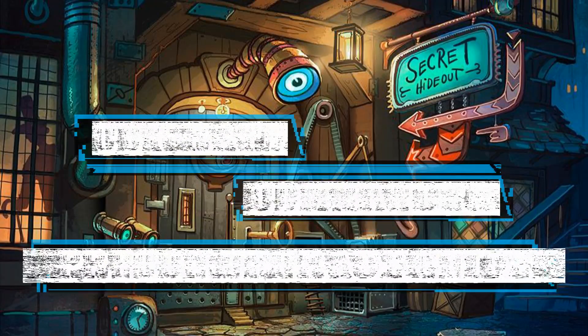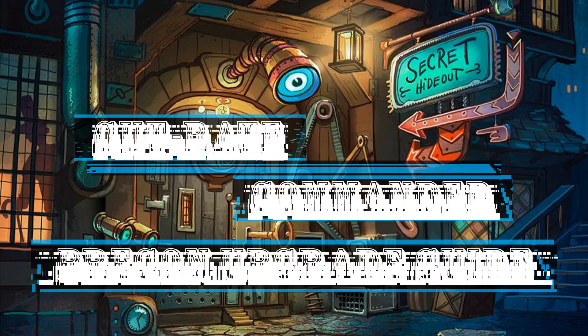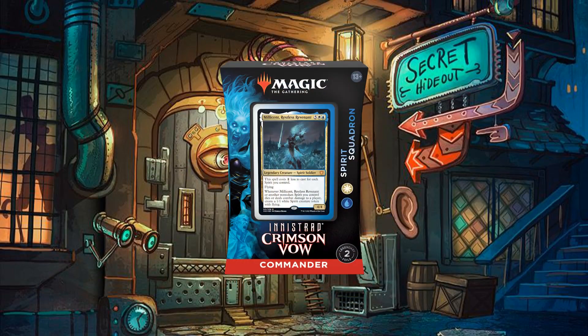Hello everyone and welcome to another Cut Rate Commander Precon Upgrade Guide, the series in which we take a look at precon decks and bring them up to cut rate standards. My name is Grazit and today we'll be looking at the Spirit Squadron Precon, which we'll be bringing up from its $30 price point to the typical $65 of our usual Cut Rate Commander builds.